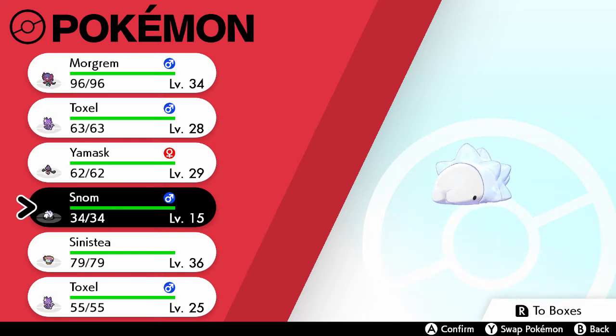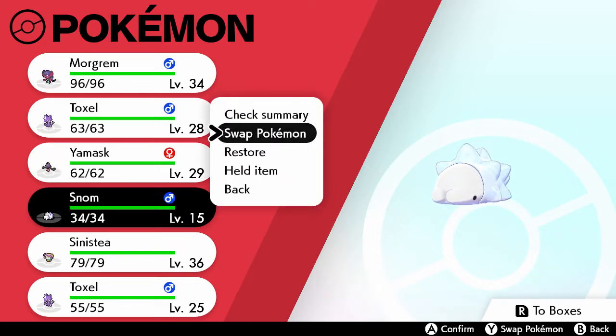Evolving Snom in Pokemon Sword and Shield is kind of difficult, but not so hard. The first thing you're going to want to do — a thing that will make it easier to evolve Snom — is by giving it a Soothe Bell.